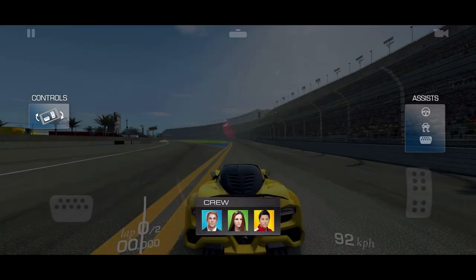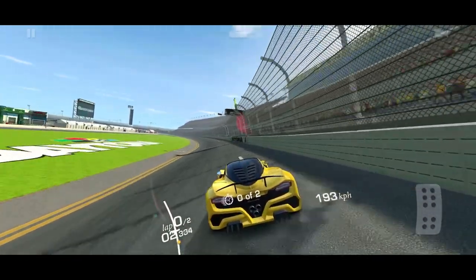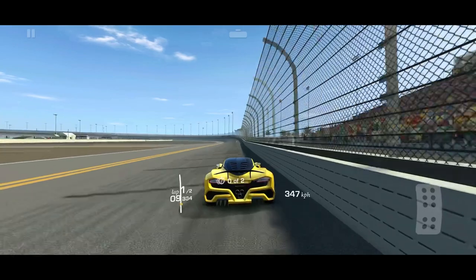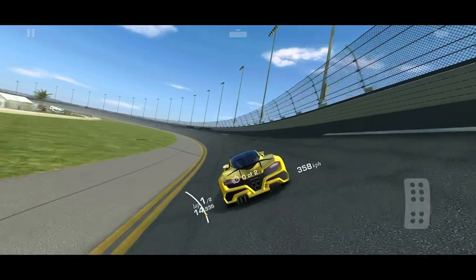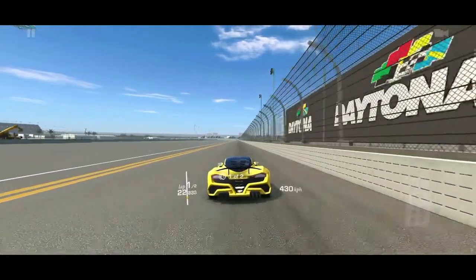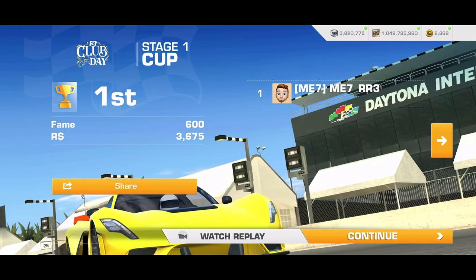Hit speed twice — 431, that shouldn't be much of a problem. I bet I can do it pretty quick. If you want to hit speed twice in one section, you've got to slow down — I forget if it's 5 or 10 km/h — then hit it again. I'm going to feather this a bit. Hit speed, slow down, hit speed again. That's the end of the race. Pretty fast — you can go longer if you want.